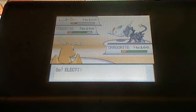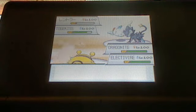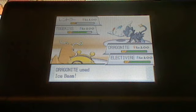I send out my trusty Dragonite and I send out my newly trained Electivire. I just started using Electivire — actually in my test battle he worked out pretty good, so I'm going to use him from now on. I use Ice Beam on his Togekiss since he's a flying type.